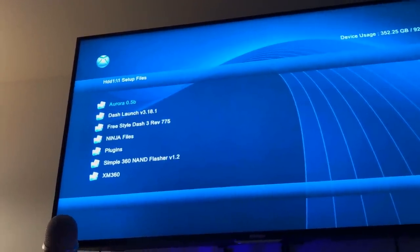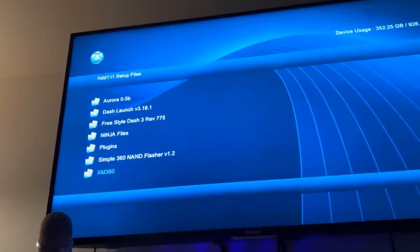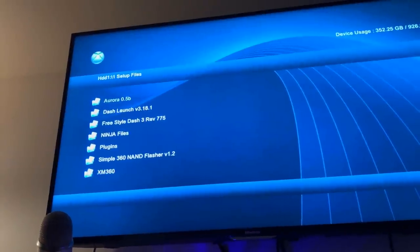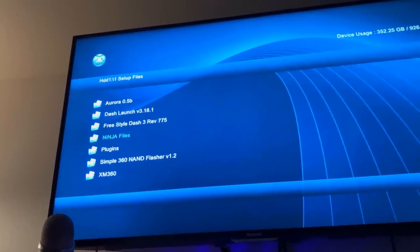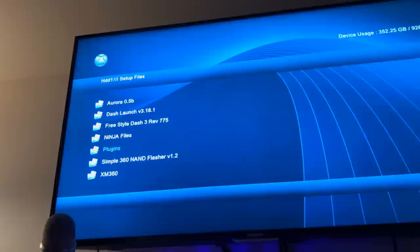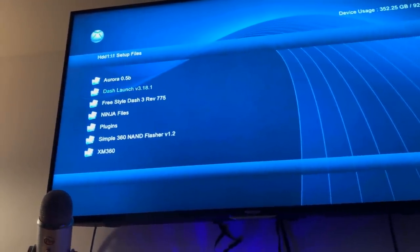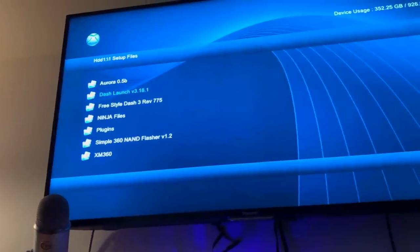XM360 at the bottom — that's used for unlocking DLC and games and stuff like that. You're probably never going to use that. And then Ninja files and plugins are just backup plugins for you, so they're always coming in handy.